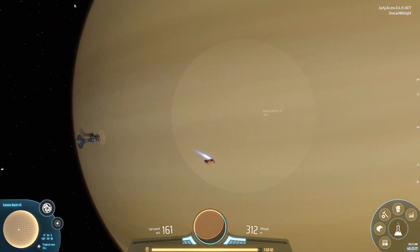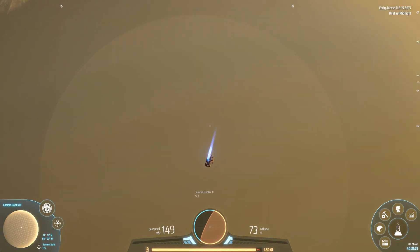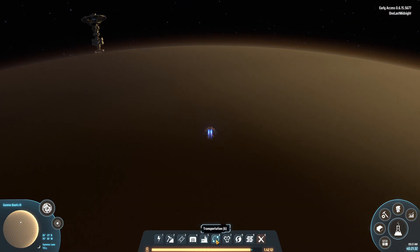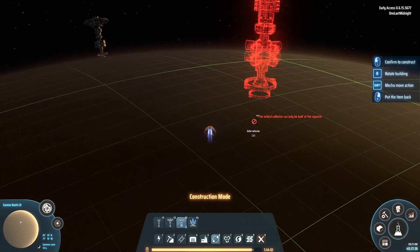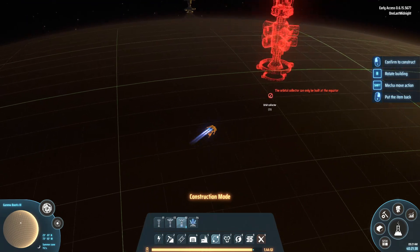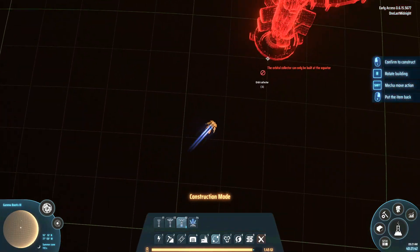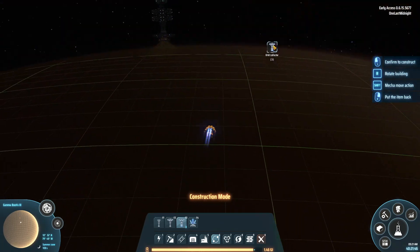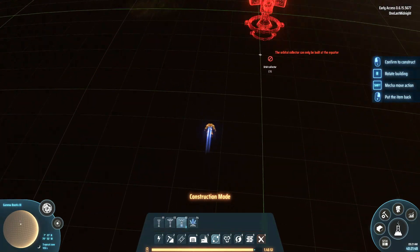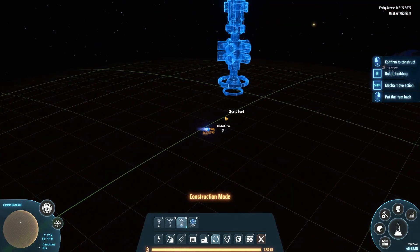Now, this is important. Once you're there on the gas giant, you're going to need to find the equator. The easiest way to do that is to take your Orbital Collector and just hold it out in front of you and fly. You can also look on your map in the lower left-hand corner to get an indication of where the horizon is — it's going to be in the center of the planet. Then your Orbital Collector can actually snap into place.